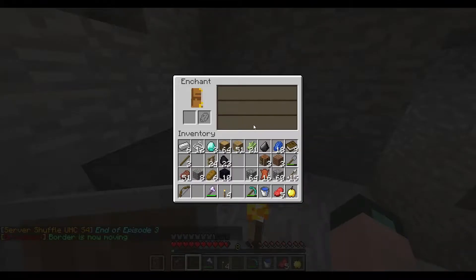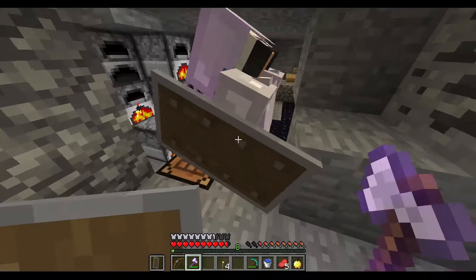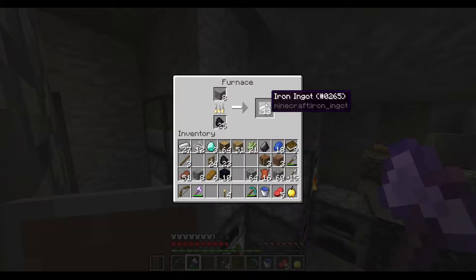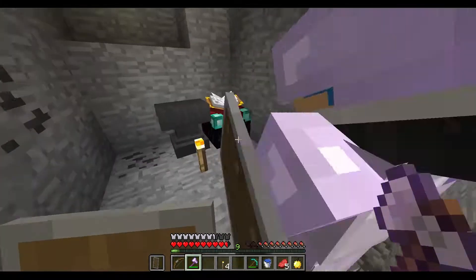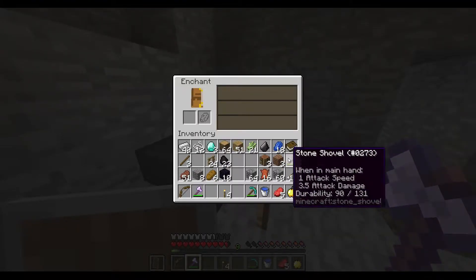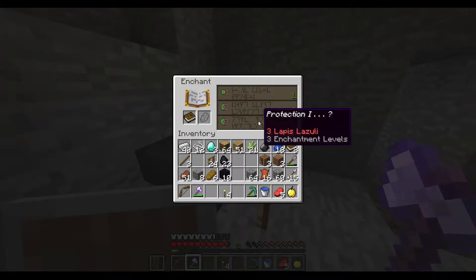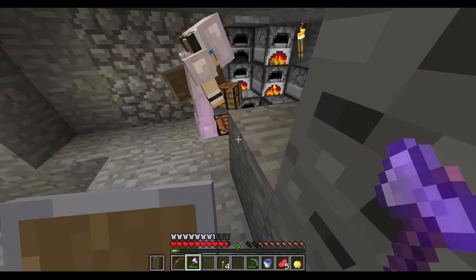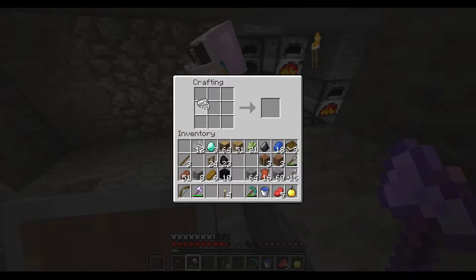At least we're farther away from the border so we don't really have to worry as much. I need to make a 100 iron pick. Try and put efficiency on the pick if you haven't already — just in case we have to dig really quickly. Let's start making bows; we might as well have really nice bows.